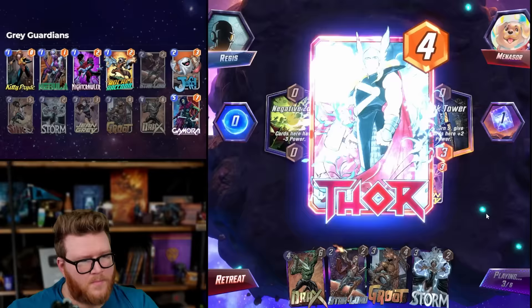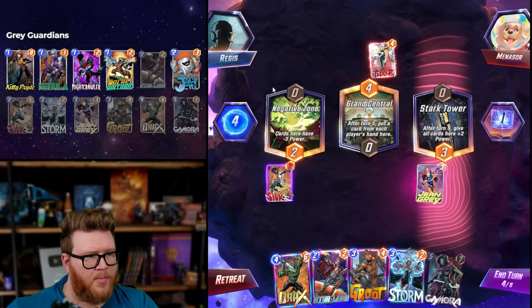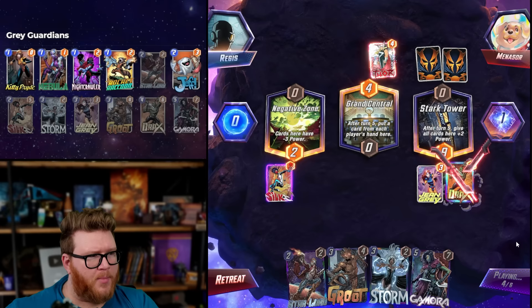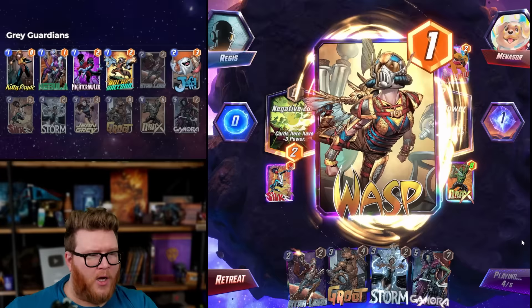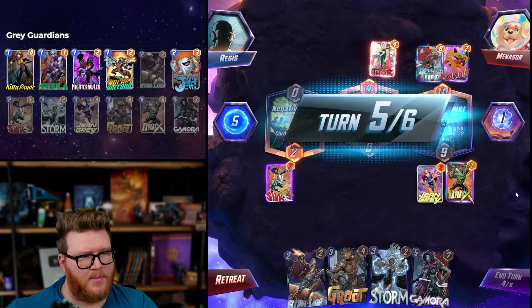Thor — cool, and that's a sick Thor skin by the way. Peach Momoko Thor looks great. We'll just stick these on curve since we don't have our one-drops. Drax goes to eight, Gamora goes to 12 — that does make us a little weak potentially to Shang-Chi. Lockjaw stuff makes us weak to the opponent being gigantic. That zero-cost thing here is perfect — can we outpace this?